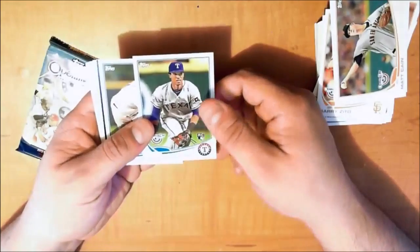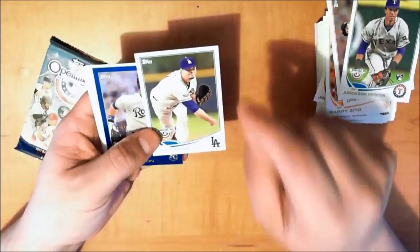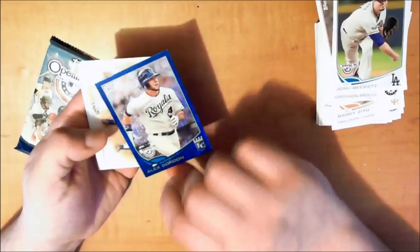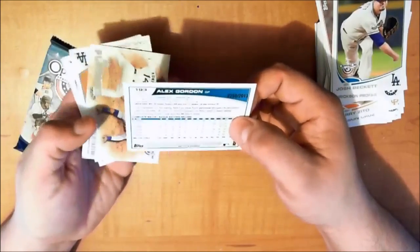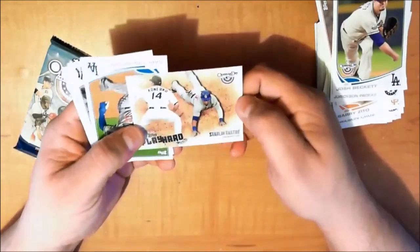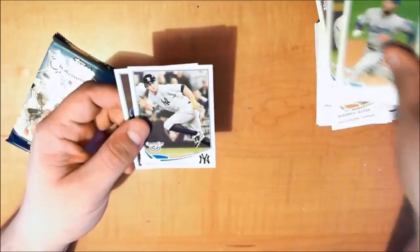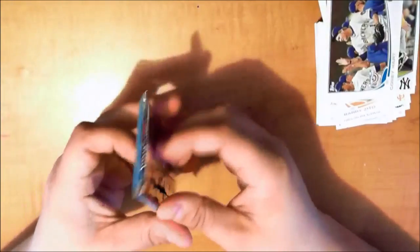Two to go. Jurickson Profar — that's awesome. Josh Beckett, one of my favorite pitchers — I also have his glove, which is the glove I use when I play baseball. Alex Gordon Opening Day card, number 250 of 2013 — that's pretty dope. Starlin Castro, Play Hard card, another sweet subset. Carl Crawford, Brett Gardner — this must be the speedy outfielder pack — until we get Corey Hart, not a speedy outfielder.